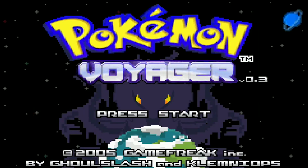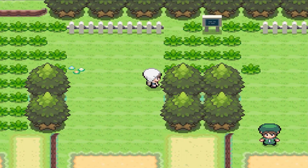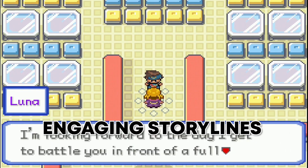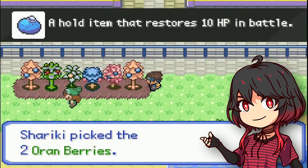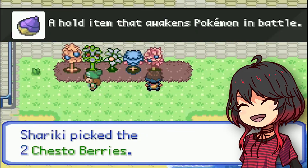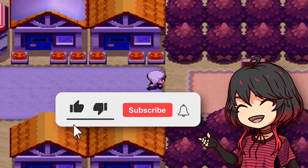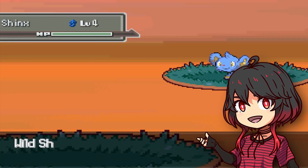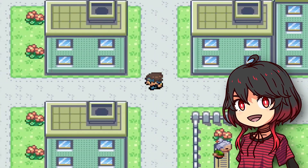In conclusion, both Pokemon Voyager and Pokemon Uprising are fantastic ROM hacks that will surely give you hours of enjoyment, from the unique features and gameplay elements to the engaging storylines and humorous aspects — these games have it all. So what do you think about these two ROM hacks? Which one are you most excited to play? Let me know in the comments. And don't forget to like, leave a comment, and subscribe to stay updated on the best Pokemon ROM hacks and games. You can also watch more awesome Pokemon games by tapping the videos on screen. Thank you for watching, and see you over there.